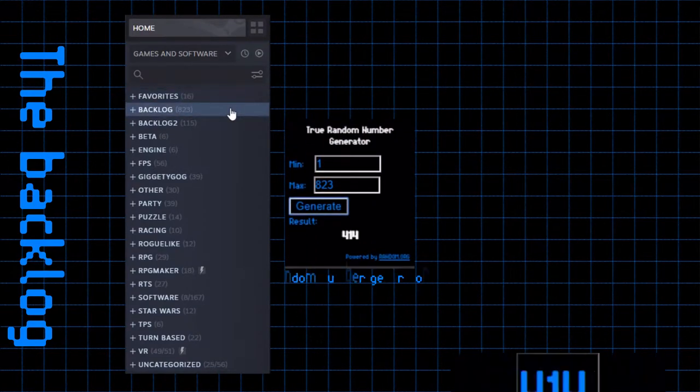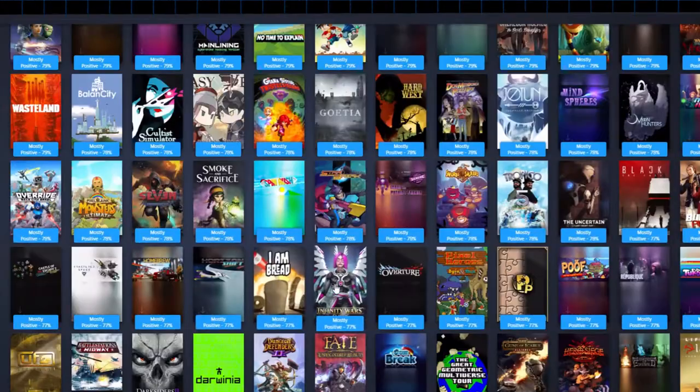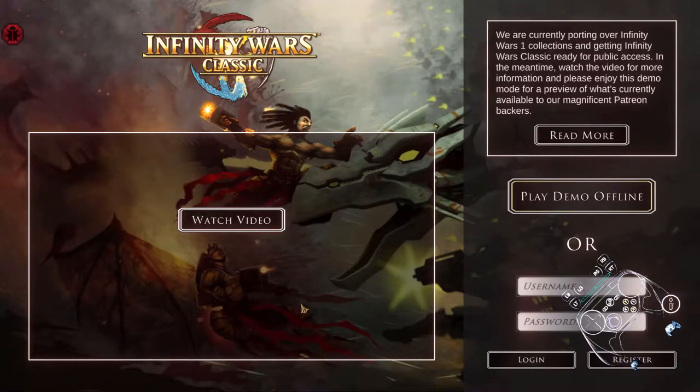Welcome to my backlog, where I use a random number generator and my Steam controller to play through my backlog. This is Infinity Wars — the classic version. No connection to Avengers, I suppose. It's a really old game too.